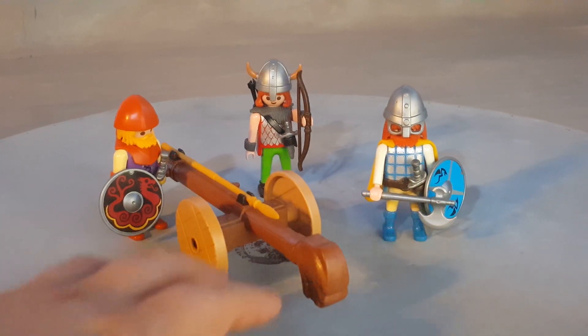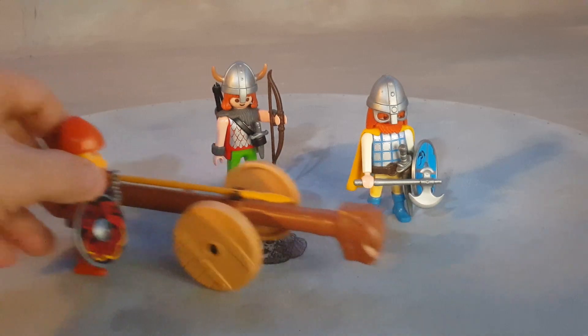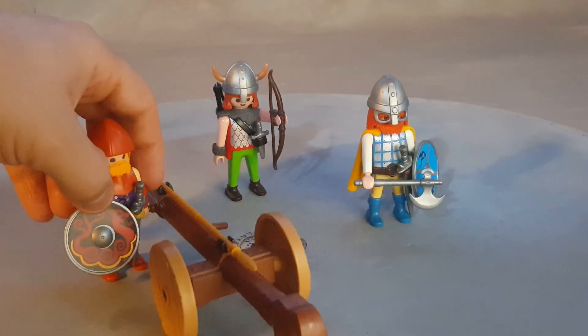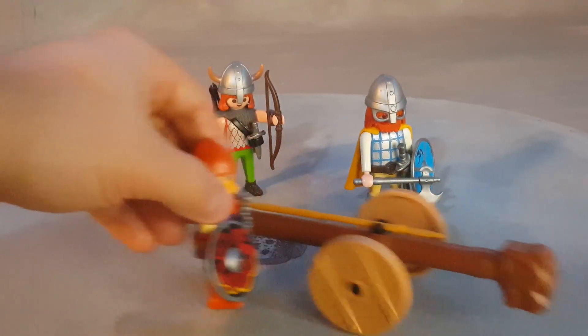They also come with this awesome ram. It's just a ram that you push manually because they are Viking barbarians from the Nordic days. Hold on to this lever here, you have another guy on the other side, and then you go forward — boom, boom, boom until the door of the castle is taken down.